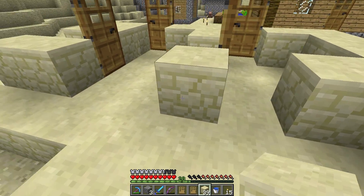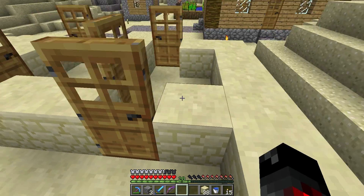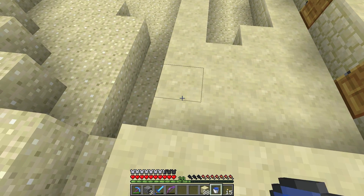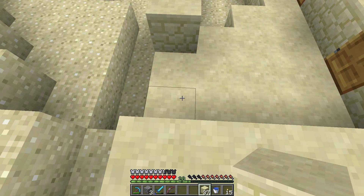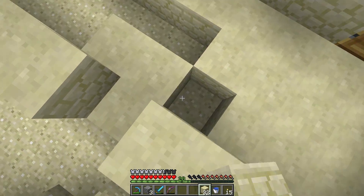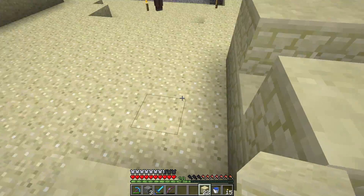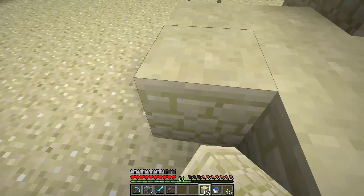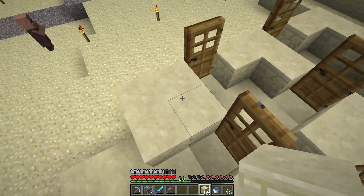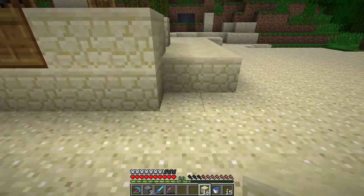We'll have a door there, a door here, door there. One, two, three and this will be the outside wall - we'll have a door here and door there. Let's go ahead and finish the foundation. It's turning nighttime. The pattern is one, two, door, one, two, door.